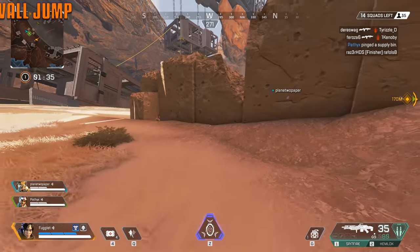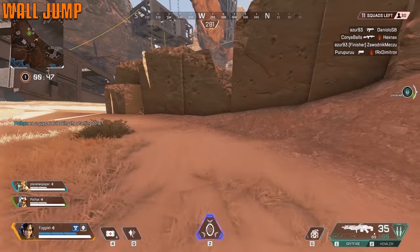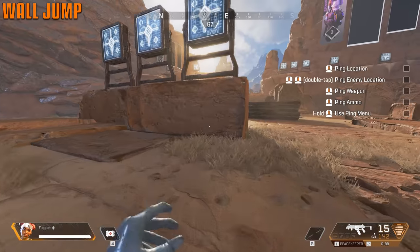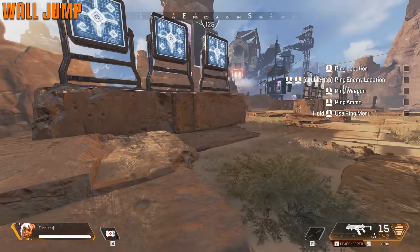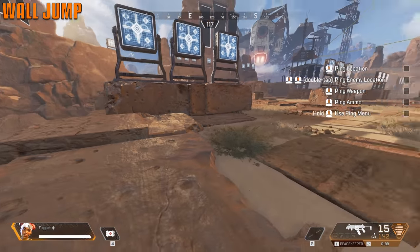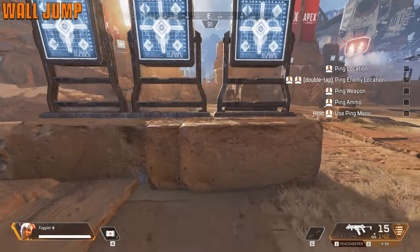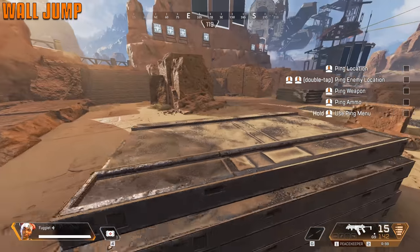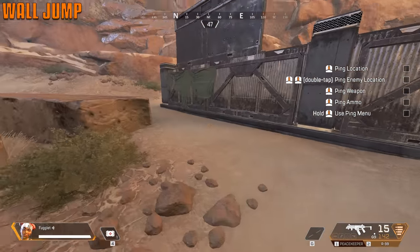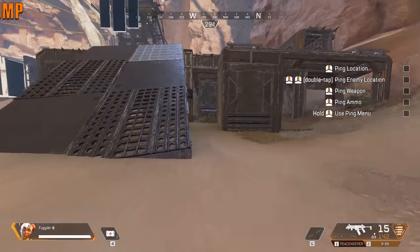Next up, we're going to talk about wall jumping, which is easy to do. You slide towards your wall, hop up, hop off of it again, and you gain a huge boost away from the wall. So you slide towards it, jump up to it, and then jump again to back off. You just got to hit it with a little bit of a curve. Boom, gone. It works on pretty much everything. Mobility in this game is key.